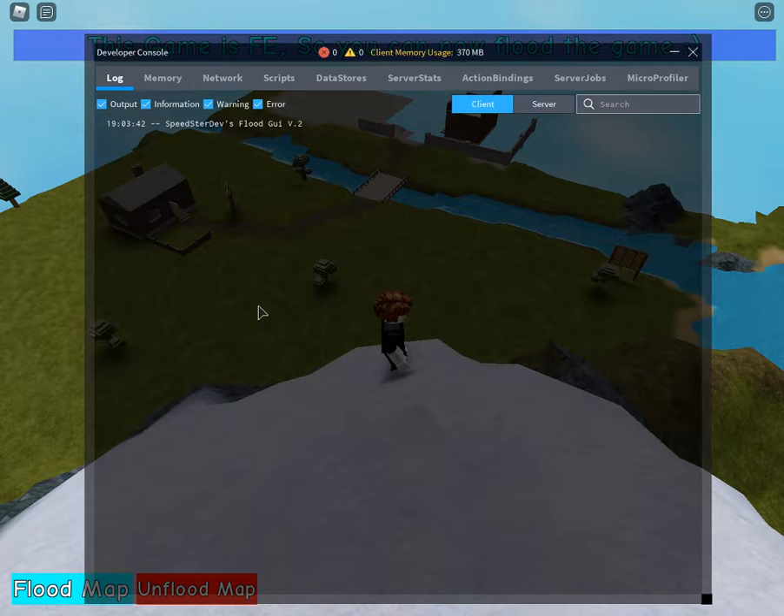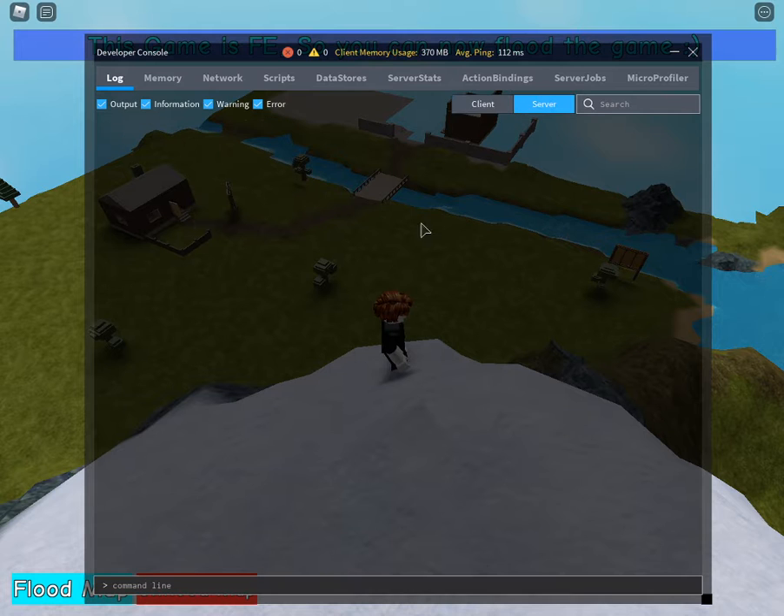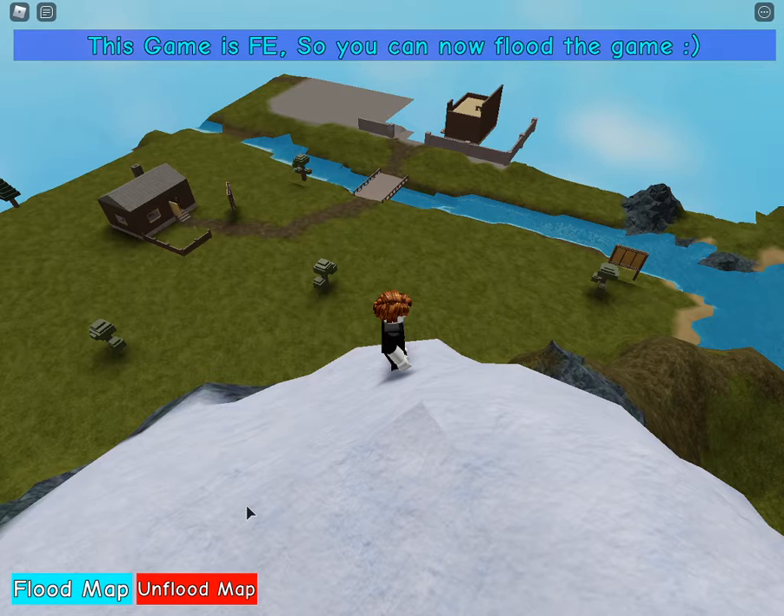If we click F9 in the console, it says Speedster Devs Flood GUI V.2. Since I'm in my own game, I can actually flood it.